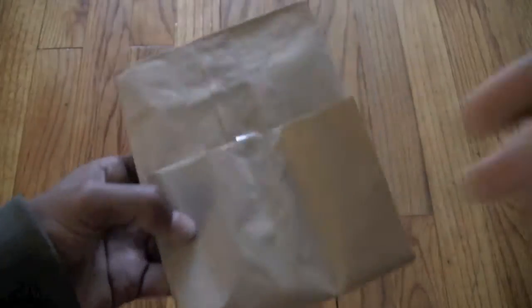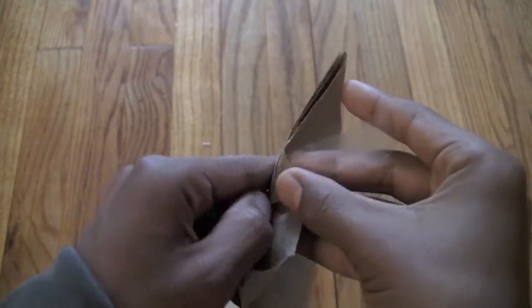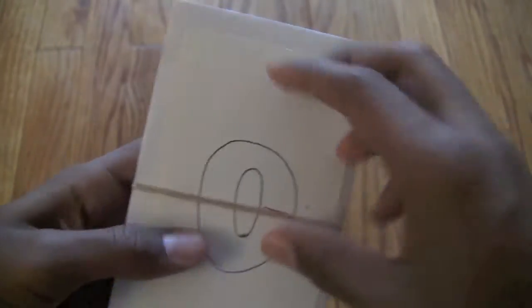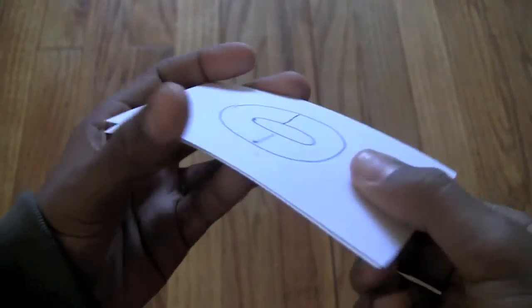It comes with four packs of Univa and two color-coded cards, so we're going to get right into this package. Two color-coded cards right on the top, four Univa packs. We'll look at the color-coded after we do the regular four packs.